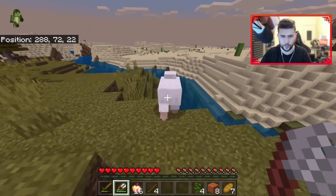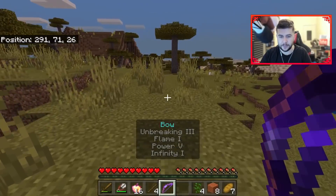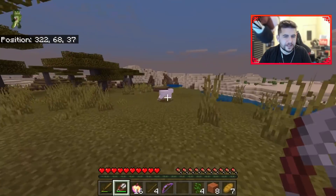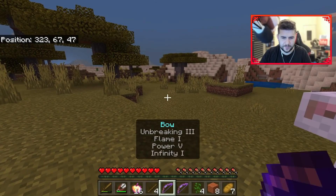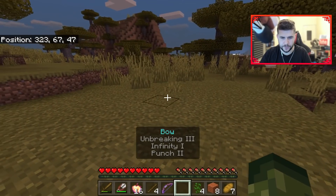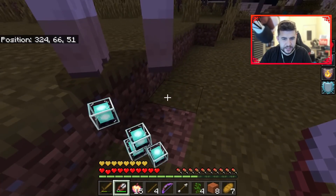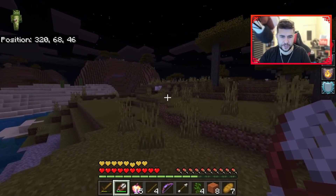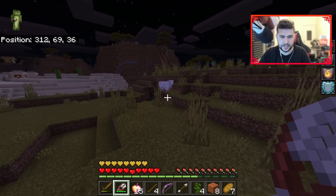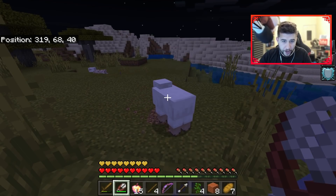This guy seems to be a little bit better than the other one - a bow. Flame, Power, and Infinity. Let's see what this one produces. Another bow! This one's better than this one, we'll get rid of the old one. I have to eat a golden apple. Got myself some beacons. I really need him to produce some diamond blocks here because I'm gonna need some armor and the pearls.